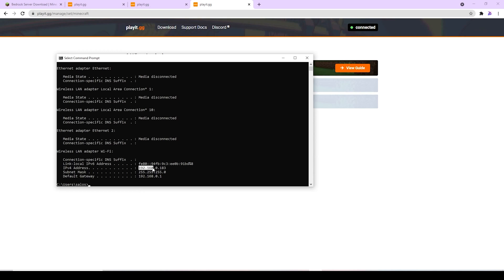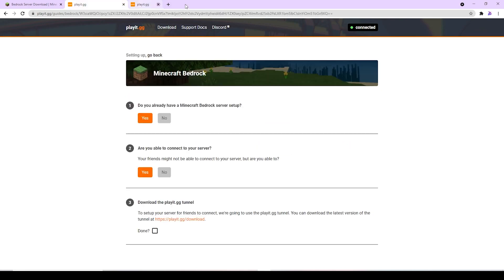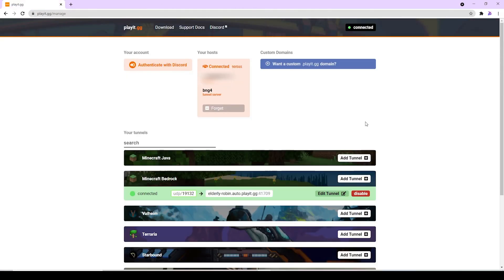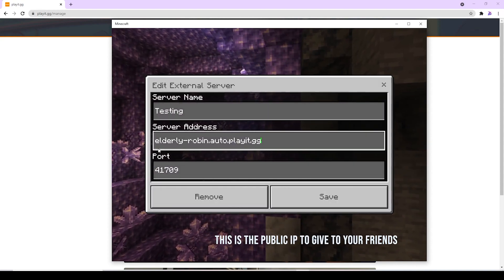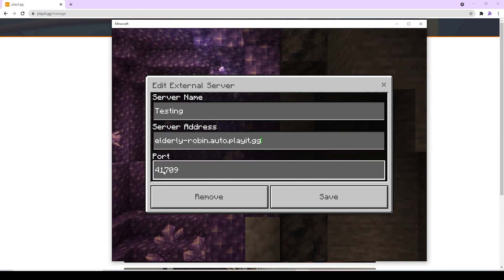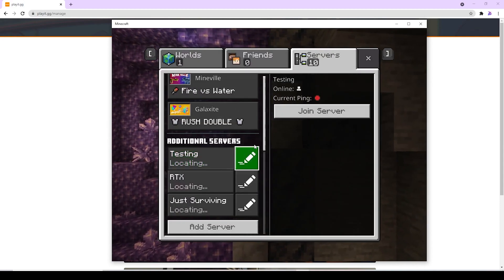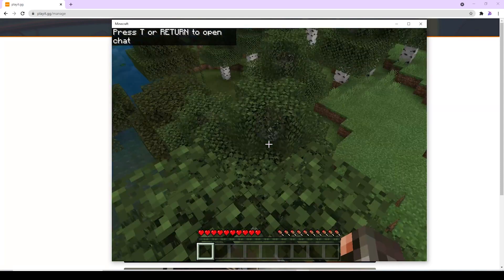If you are facing any issues, feel free to hop into my server and message me — I would be happy to help. The link to join my server is in the description. Let's try joining using this IP. Open Minecraft again, change the IP address like this, save and hit play. As you can see, it's a success.